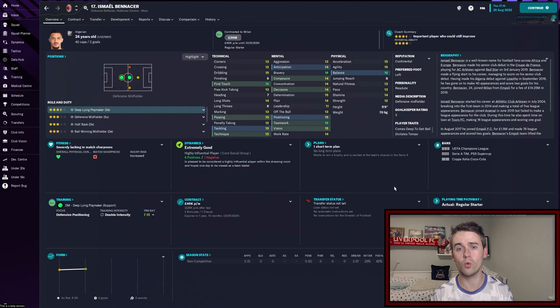In the first of our two defensive midfield spots we've got Ismail Bennacer. He's only 24 years old — the Algerian national wanted by a whole host of clubs including Chelsea, Bayern, Newcastle, and Inter — and he doesn't want to sign a new contract with us. He wants to run down his current contract which expires at the end of the 23-24 season. I had him on the transfer list for this reason, but no one was coming in for him so I removed him from that. We'll continue to try and sign him to a new deal, because he is a very very good defensive midfielder playing as a deep-lying playmaker this season. His passing is great and he has an excellent first touch.